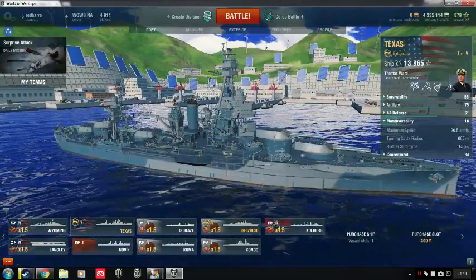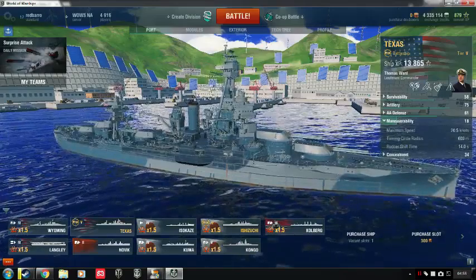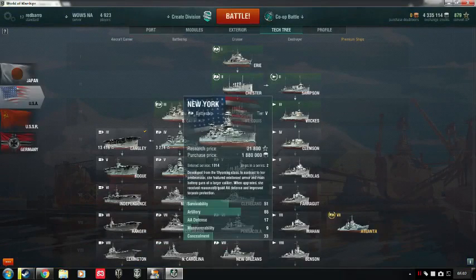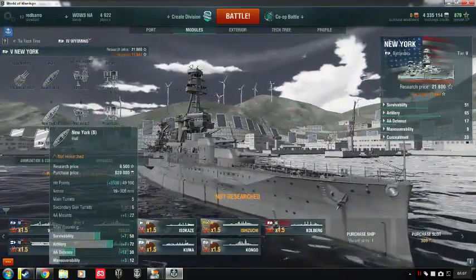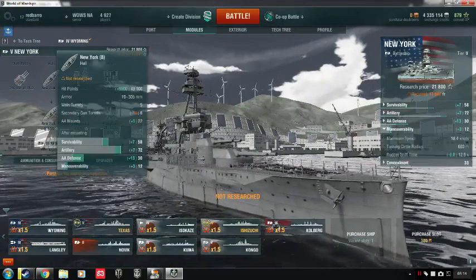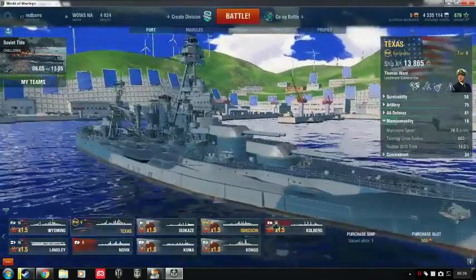The other big downside: maximum speed of 20.5 knots — not fast by any means. The New Yorker at full upgrade runs at 18.4 knots. So for a premium ship, it's not too fast — that's definitely one of its downsides.